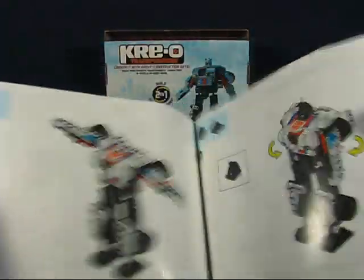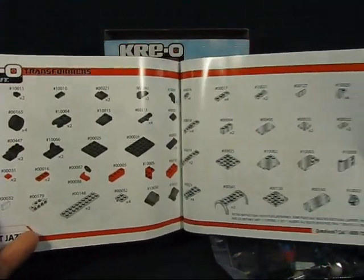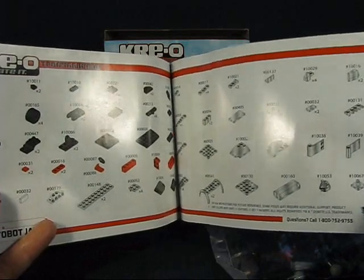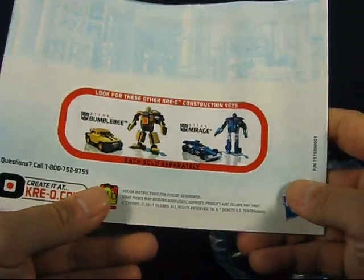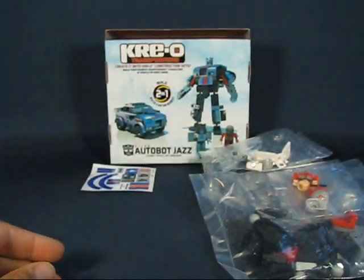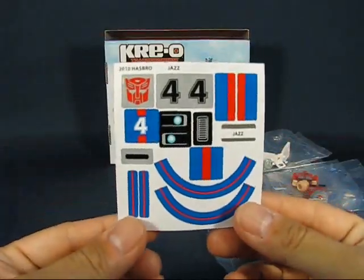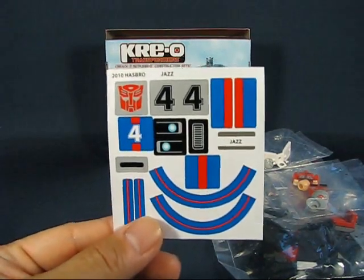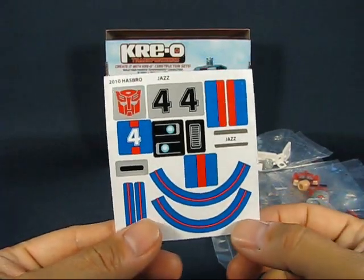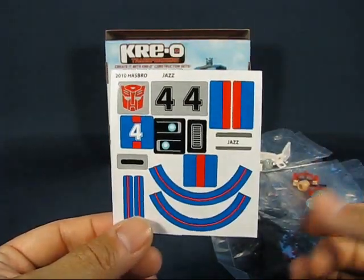At the end we have a parts list of all of the items included in this particular package, and a little advertisement for other Creo Transformers. Next we'll take a look at the sticker sheet. It looks like you can apply some stickers to various locations of the figure to make it blend better with Jazz.